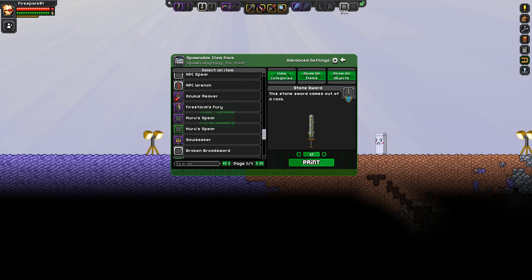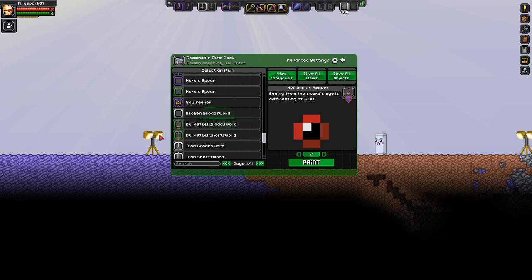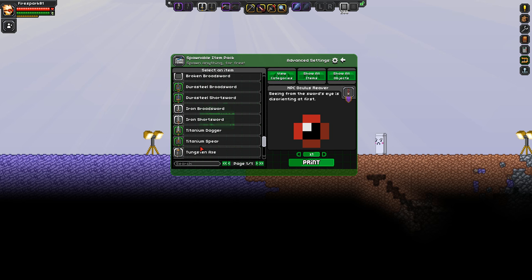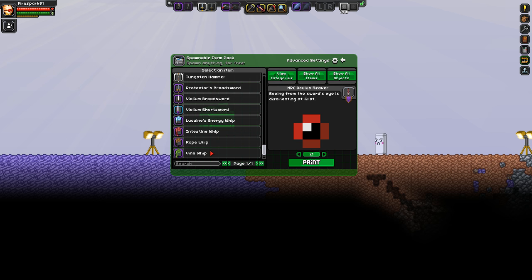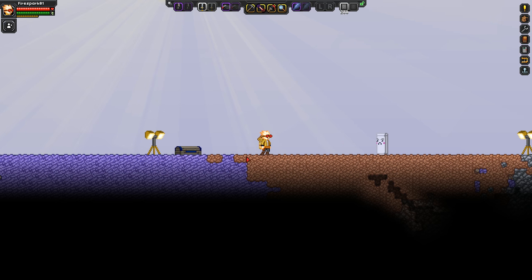So the NPC bruiser sword, the cultist sword, and similar items are not included. The obtainable Oculus Reaver is included, but the NPC version is not. I chose all the craftable ones and picked every sword I saw in the list — if I missed any, let me know in the comments. To get an accurate reading, we can't have any armor on.